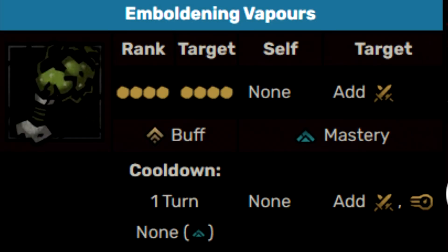Emboldening Vapors is the next ability. This is her support ability that allows her to apply strength to one of her party members, as well as applying speed and strength when upgraded, which gives it some pretty unique advantages.